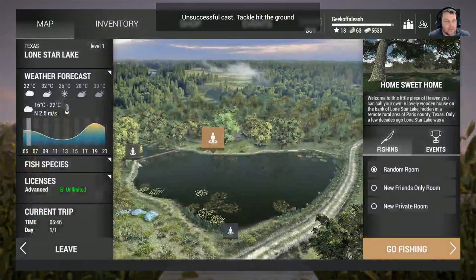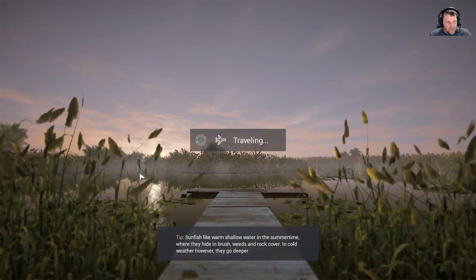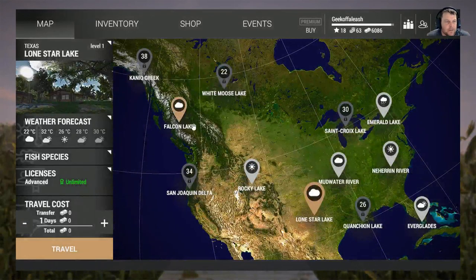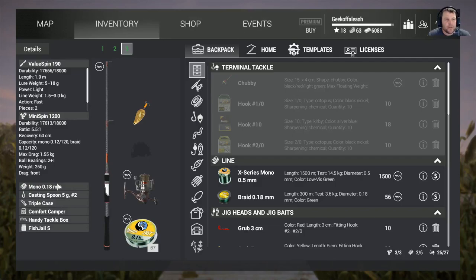Alright, so we're going to hit escape, leave here, and find out how much money we made. I made $547 in that amount of time and 73 XP in what — about 10 minutes. So I've got a quarter of my money back already, and I'm 73 experience up. That was from the Value Spin 190, the Mini Spin 1200, the Mono 0.18 millimeter, and the Casting Spin 5G.